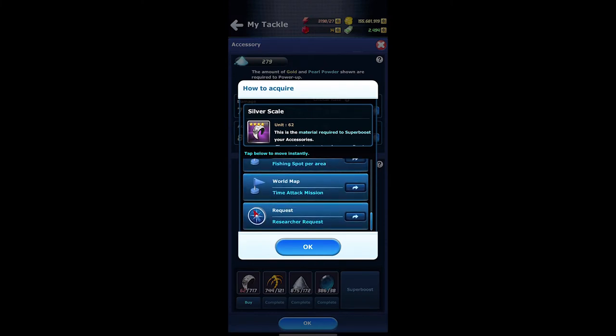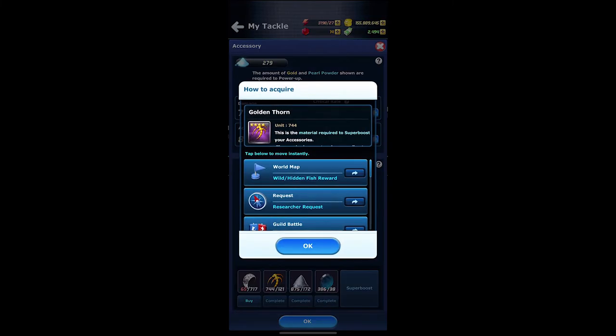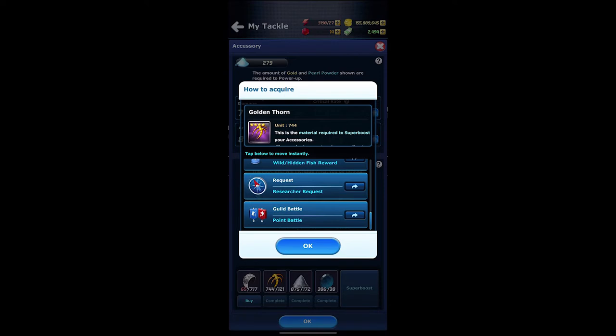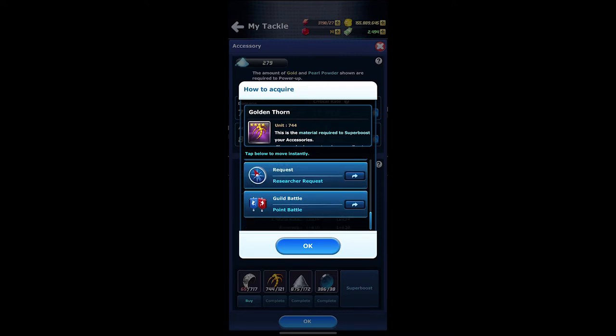You are also going to want to make sure that you are utilizing the researchers and sending them out as much as possible. When it comes to the golden thorns, these are acquired through wild and hidden fish, so every time you catch one of these fish, there's a small chance you will get a golden thorn. When sending out your researchers, this is also a chance for you to obtain golden thorns as well, and through your guild's point battle is another way for you to acquire those golden thorns.